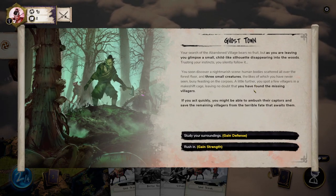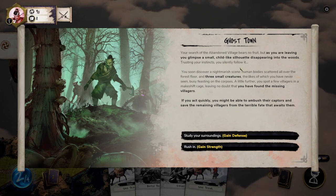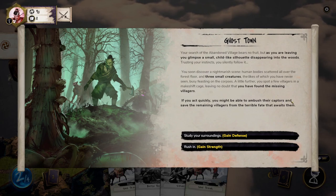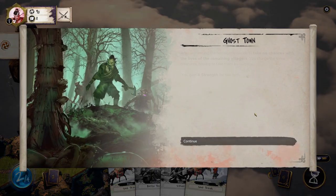The story continues: our search of the abandoned village bears no fruit, but as we're leaving we glimpse a small childlike silhouette disappearing into the woods. Trusting our instincts we follow it, finding a few villagers in a makeshift cave — the missing villagers. If we act quickly we might be able to ambush their captors. We choose: study your surroundings and gain defense, or rush in and gain strength. Of course we're going to rush in.